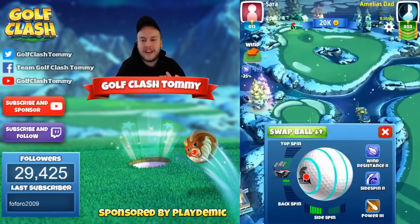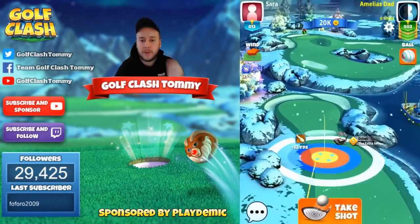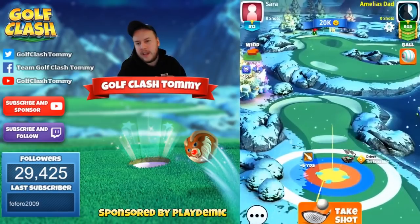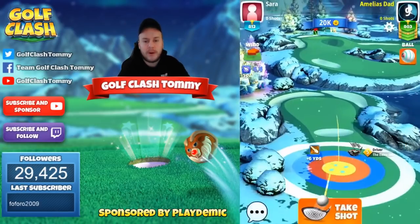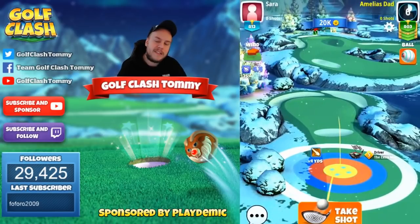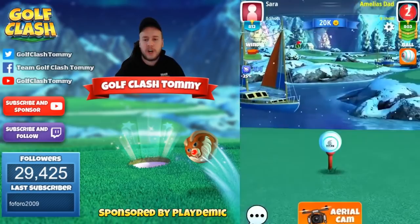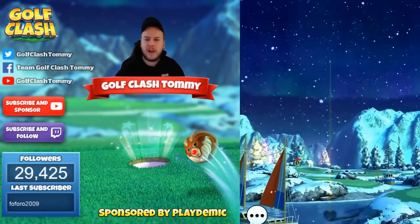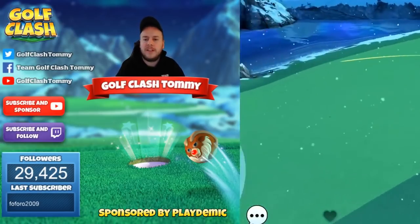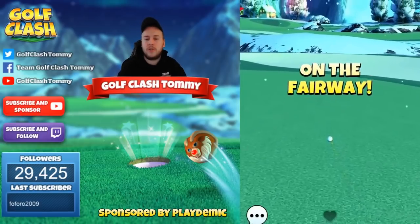A par 5 that we've been playing pretty recently in the Nordic Fjords. It's very important that we play with a power three ball and we also want to play on the left side. We're going to bounce before the bunker, bounce it over the bunker and land it nicely before the rough. Max sidespin, playing at maximum distance of our club, and we're also going to over-adjust our shot by 10%. I played it with one bar of topspin to just make sure that we do bounce over.